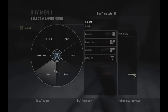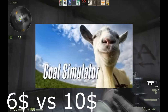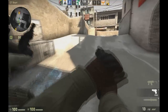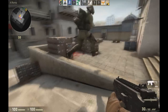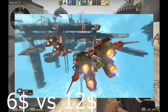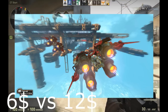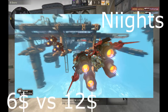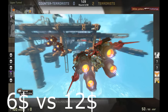Next up is Goat Simulator — kind of a funny game I might use for commentary, not necessarily a live commentary but something to illustrate a point. It was $6 versus $10, so $4 off — not a massive deal but still good. After that is Strike Vector, a fast-paced space shooter game I heard about from one of my favorite YouTubers. It was $6 versus $12, so half off — a very good deal.